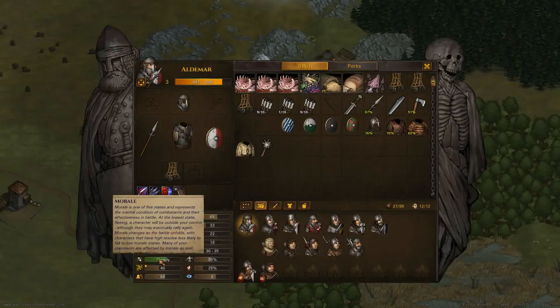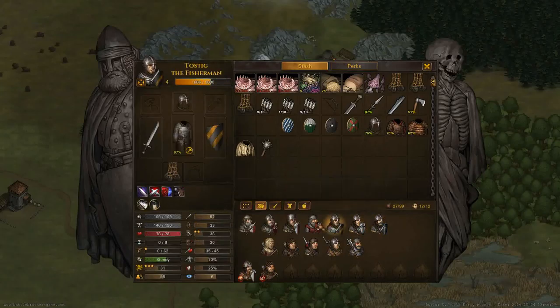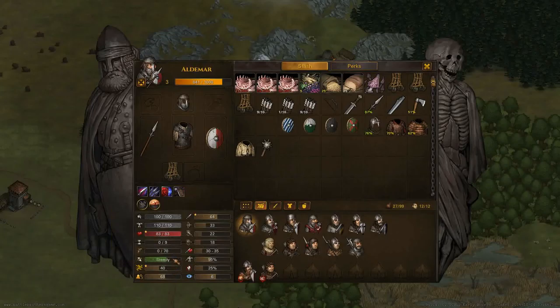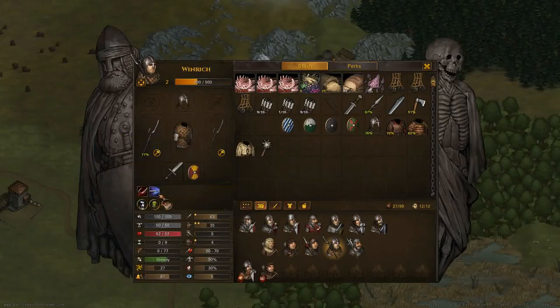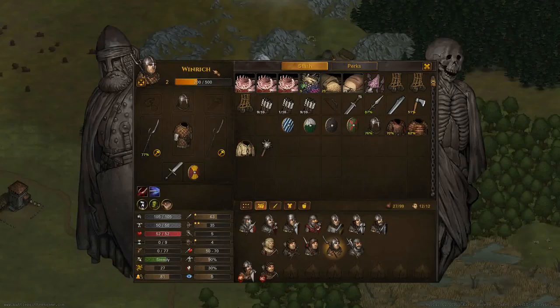He has his morale, which is how he'll start in the battle. Old Eldmere here is going to start the battle steady — some of them will start a bit lower than that. His resolve is basically how much he's likely to stress out and run. If it's a bit lower — like Wynrich here, who doesn't have much resolve — should things turn badly, he'll most likely be one of the first to flee.